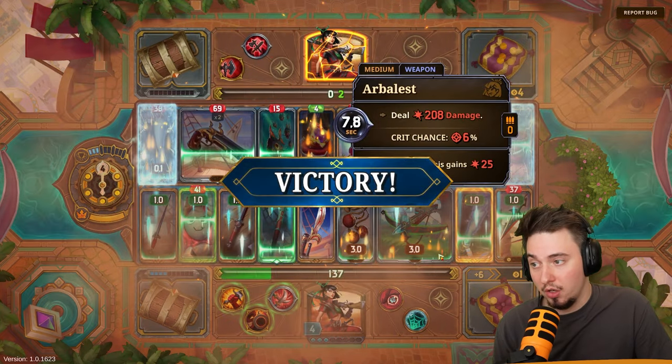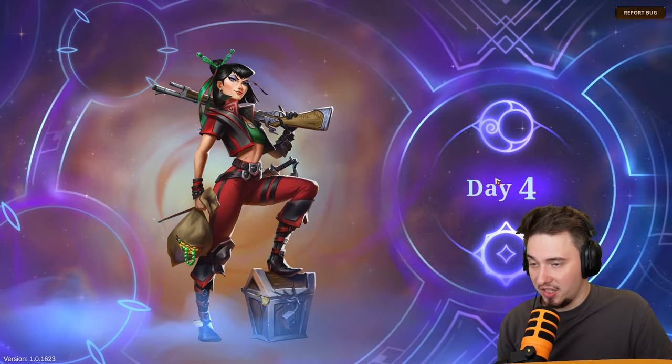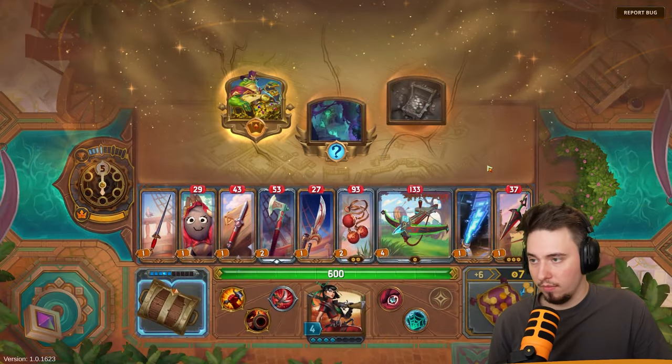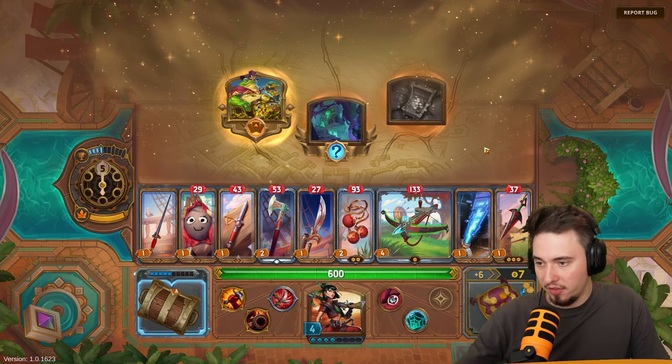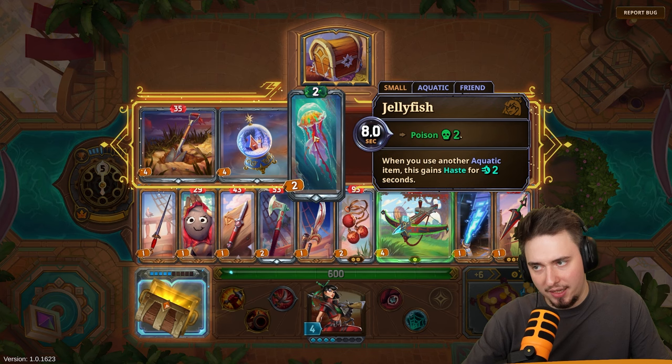Bronze victories unlock chests in ranked mode. Reach level seven wins to upgrade to silver victory. So that's what we want — silver, then gold. Four victories total, I'll take it as the first run — not bad. New item: jellyfish aquatic friend — when you use another aquatic item it gains haste.